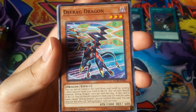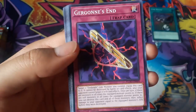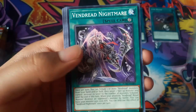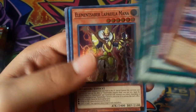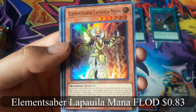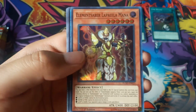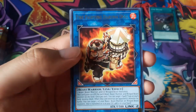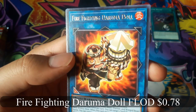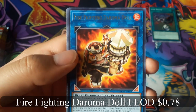Defrag Dragon, Element Saber Lapalia Mana for a super rare, and the Fire Fighting Rumodong for a rare.